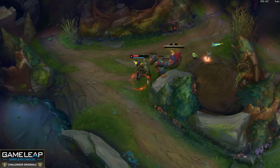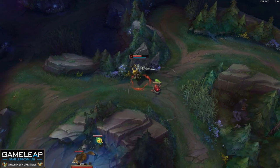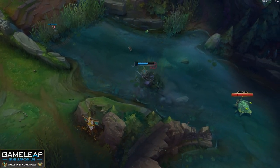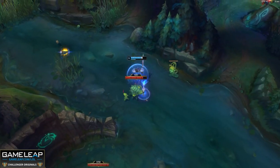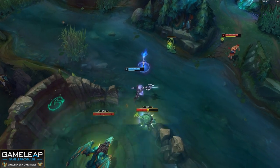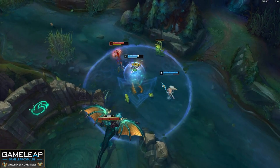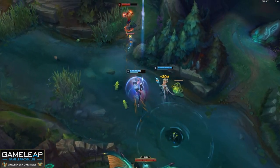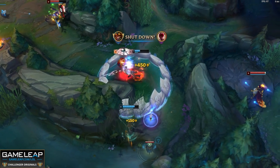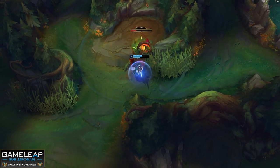Regardless of the exact pathing, these gank timings will always exist even in any future reworked jungle, making them permanently solid options. After our initial clear, we want to try and rush for level 6 as soon as possible, mostly looking for ganks when our camps are on cooldown. J4 is more of an opportunistic jungler compared to most others. This means that even if all of our camps are not on cooldown, we could still fish for and force a gank out. Since J4 has such a large amount of early game damage and a decent amount of crowd control, there is basically no champion that is safe. If for whatever reason we're unable to execute on this, then we want to full clear.